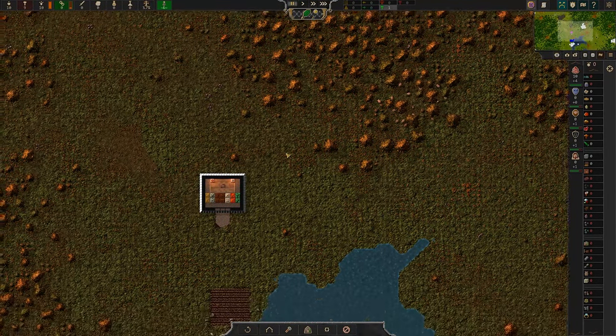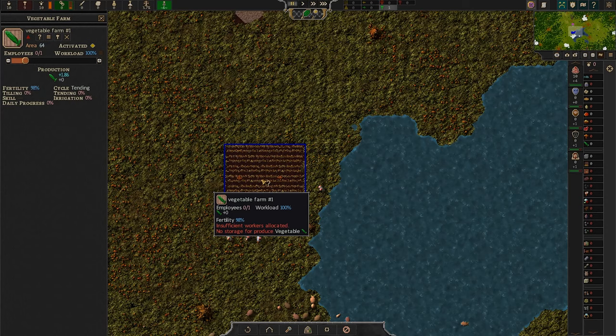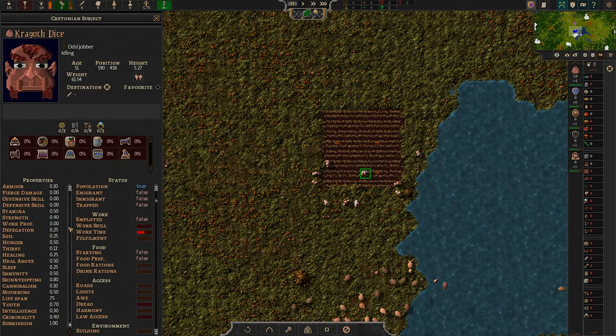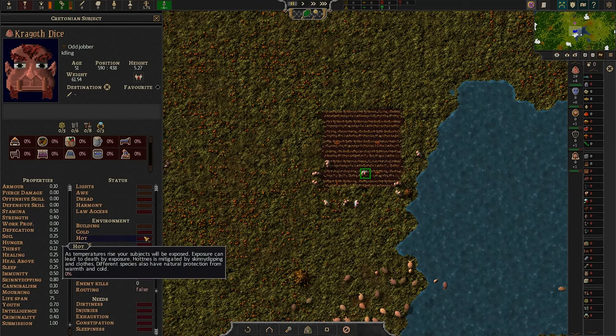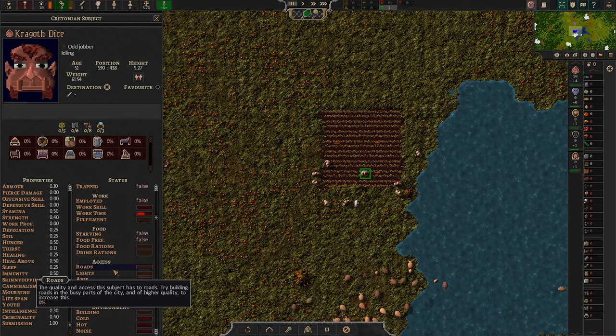So we need to build a hunter, and it said make it small. Is this insufficient workers allocated? How do I — oh my God, look at their faces. Are these tusks or just face flaps? What's your deal, man? Kragoth Dice — is that your name? Tons of information, that's really interesting. I did hear this game had quite a lot of depth to it.